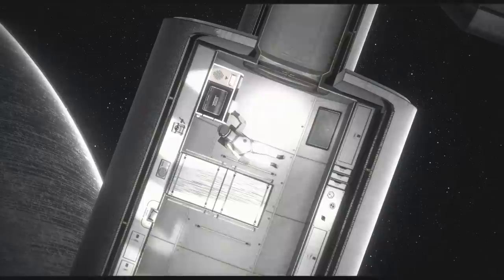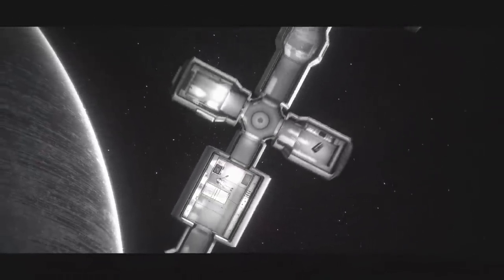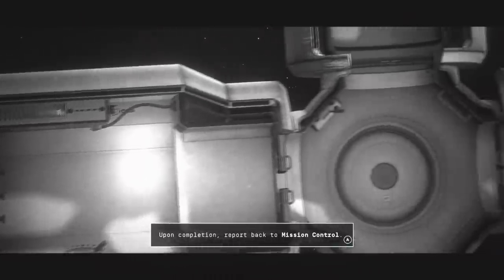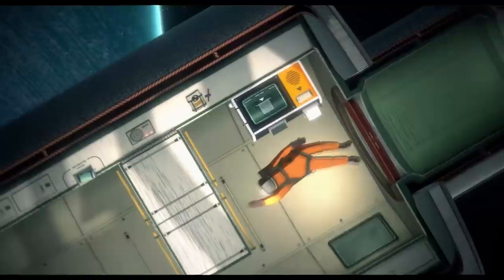Okay I have to press the button — I did it! There's a lot more to do. To bring power to a space station, solar cell systems make use of the only source of energy available in space itself — sunlight. You'll need to configure internal power systems and reorient the external solar array. Oh that sounds simple. Upon completion, report back to mission control. All right, there's my task — as I'm upside down.